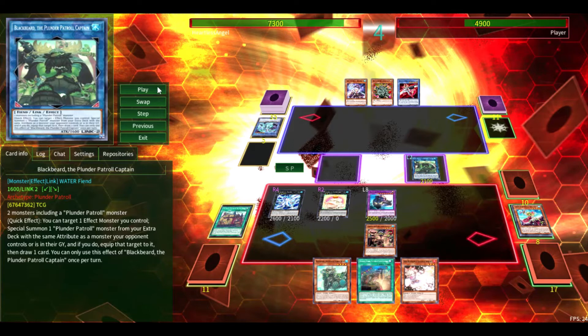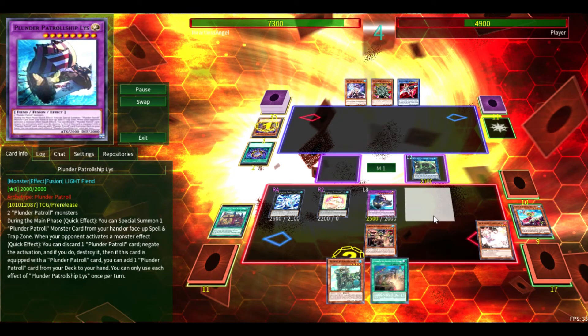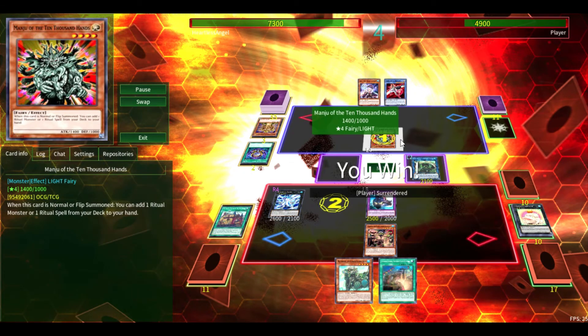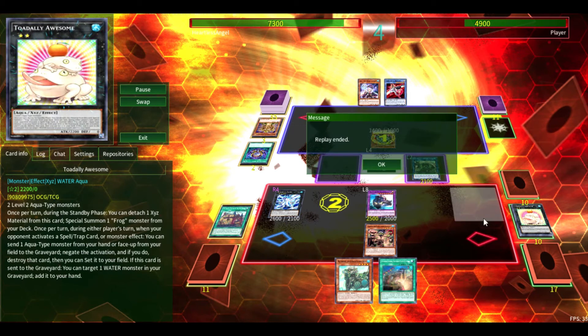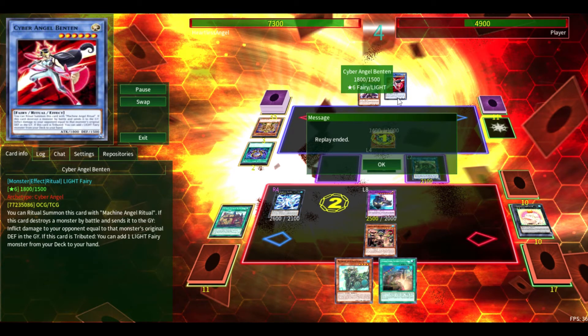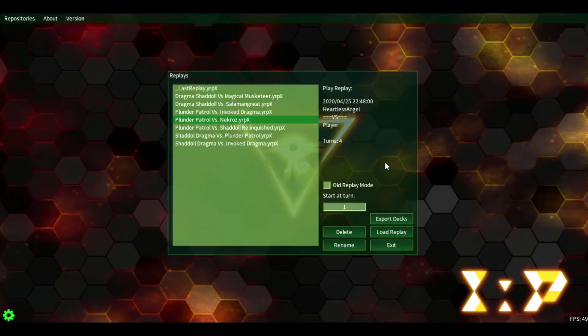Heading into main phase one, he's going to try and activate Nekroz Mirror's search effect — we are going to Ash Blossom it — we're going to negate the Manju with Toad, and he just ends it. The thing is as well, Necroz is not a weak deck — it's a pretty good rogue strategy, especially if you combine it with Dragma, because Necroz is just one of those decks that kind of hates on the extra deck and Dragma helps with that. So if you guys are interested in seeing a Necroz Dragma deck, let me know and I'll gladly bring that to you guys.